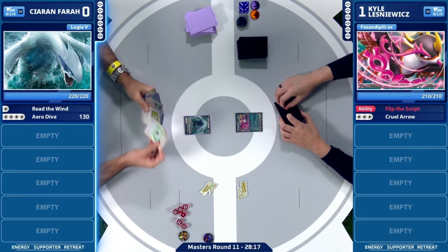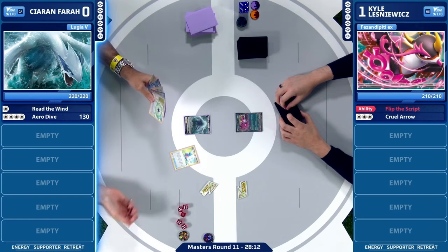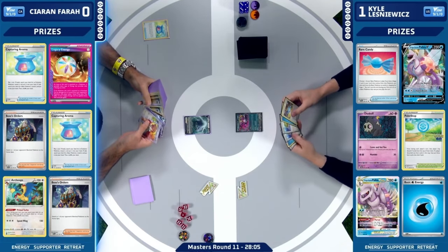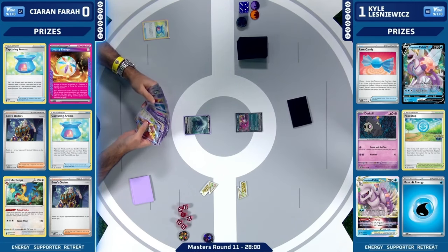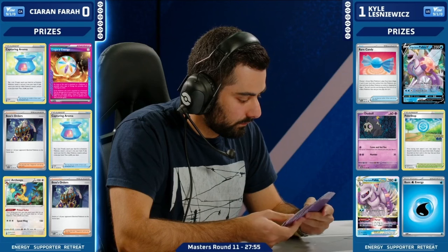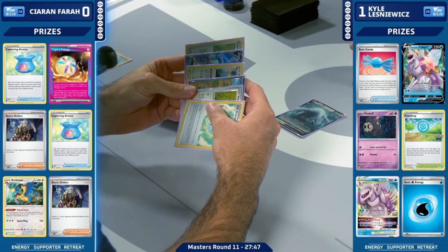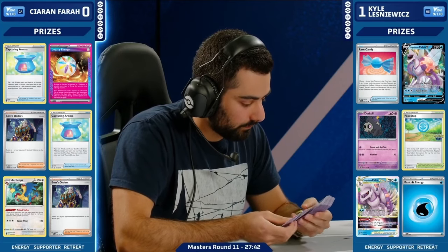So in this match, Kieran's going to be going first this time around, losing the first game here, opting to go first now into game two. We're going to have to see a lot of pressure be put on early on — because as you saw in that last game, Kyle was able to capitalize on those early prize cards, which really turns the tides for Kieran from the get-go. Having to limit your bench. This is terrifying for Kieran — not only does he have the Iron Hands in hand and says, all right, we can turn this around, but there's no pink card — no way to attack with this Pokemon this time around. He cannot believe the hand that's been dealt to him. Not only that, but look at the rest of the prize cards — they're all very bad too.